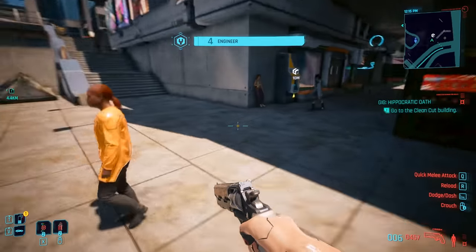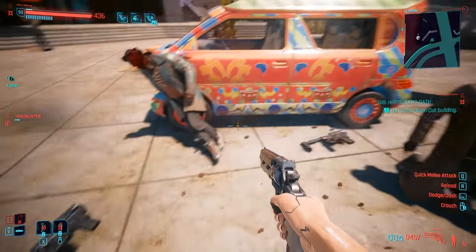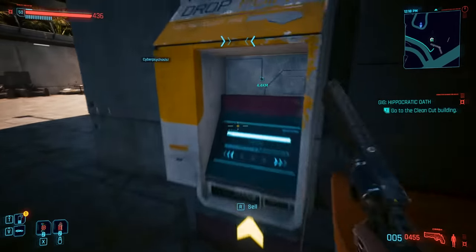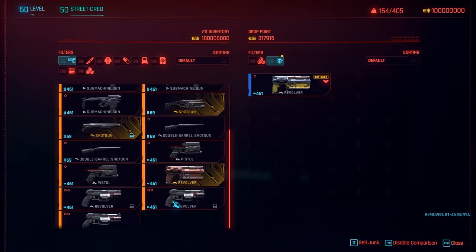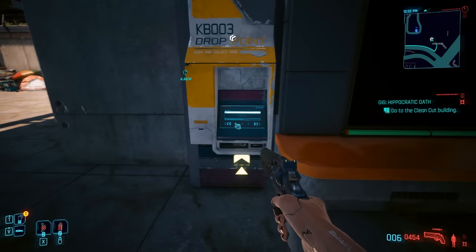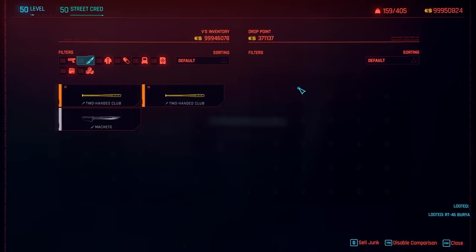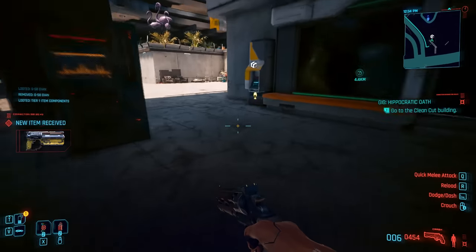Number three: this next one is quite interesting because it has to do with the drop point. What we can do is turn a rare into an epic, or an epic into a legendary — tier two to tier three, tier four, whichever you prefer. Grab the item off of a body and head over towards the drop point, throw it in towards the right side. Once it's transferred, exit out and make a quick save. When you load the save back up, you're going to notice that that blue weapon is going to be purple now. This is how you can upgrade weapons easily. Just pick up a random weapon off the ground or off a body and take it straight to the drop point. Easy peasy.